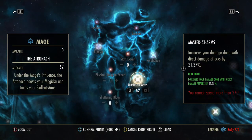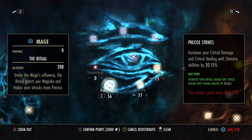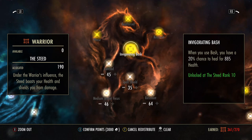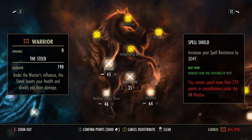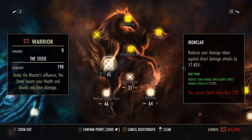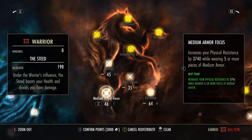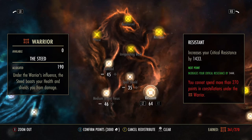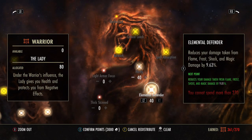Master-at-Arms is at 62, increasing damage on Lethal Arrow and all direct damage abilities — important to have high. Precise Strikes 56, Piercing 77, Mighty 75. In the Warrior tree I'm still messing around — currently Resistant 64, Spell Shield 35, Ironclad 45, Medium Armor Focus 46. I'm still quite squishy but also have Hardy 40 and Elemental Defender 40.